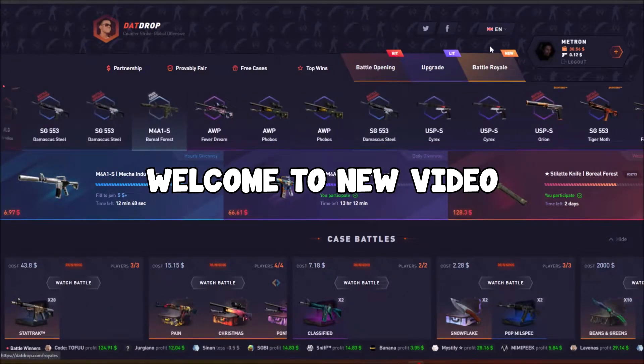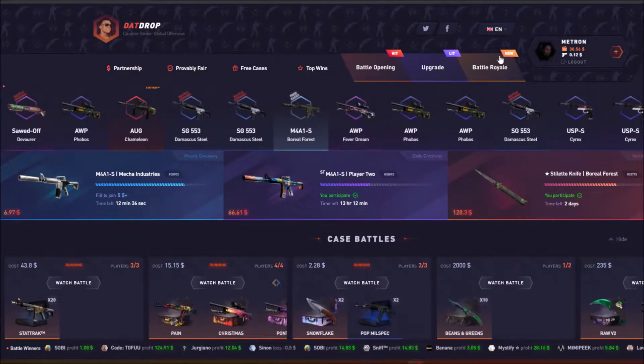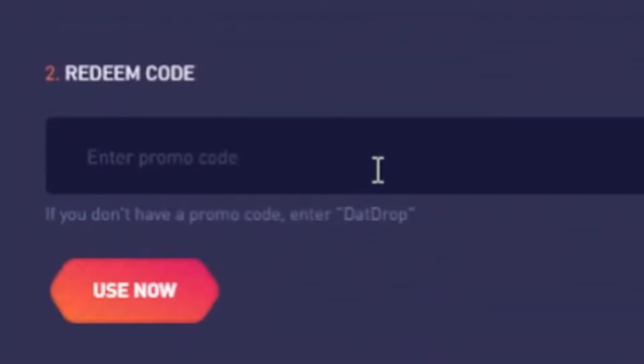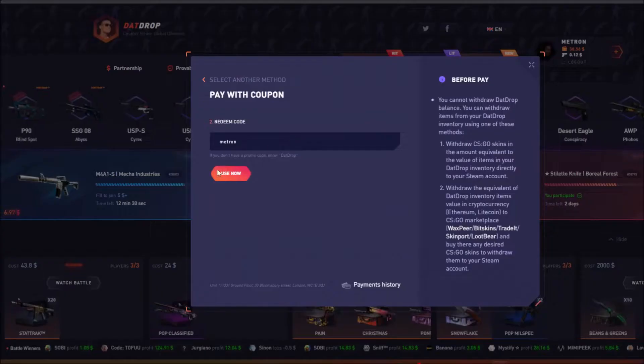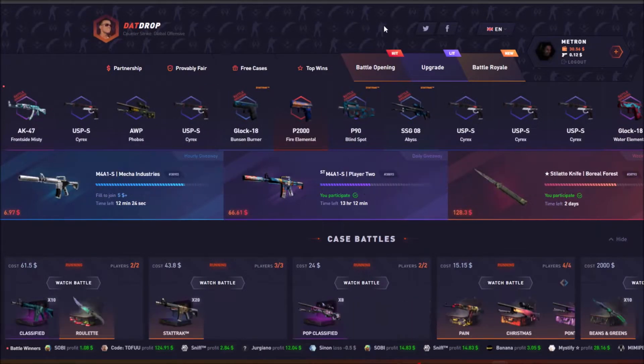Yo, what's good guys, welcome to a new video on my channel. As you can see, we're on Dead Drop. If you want to help me out, click the plus sign, click promo code, and type in 'metron'. I obviously can't use my own code, but that's how you get a 5% deposit bonus and help me out a little bit.